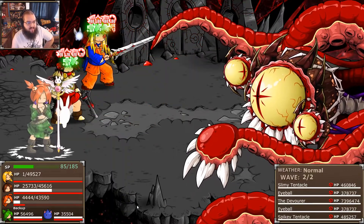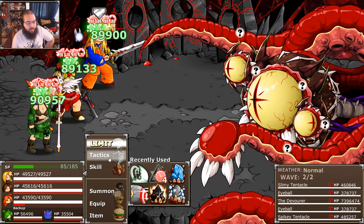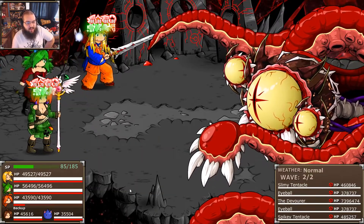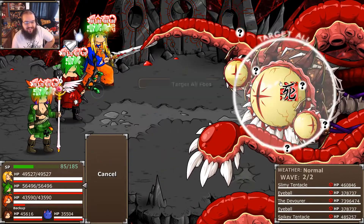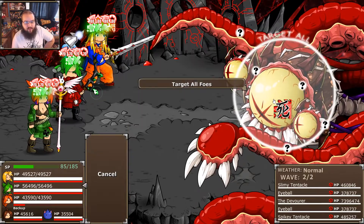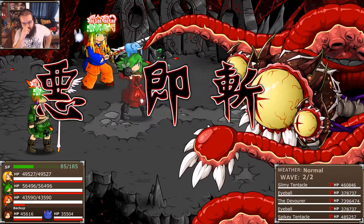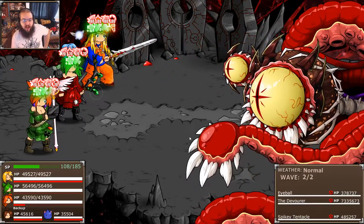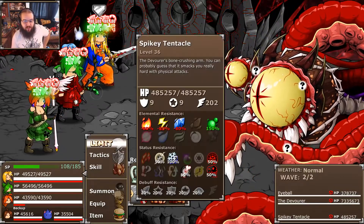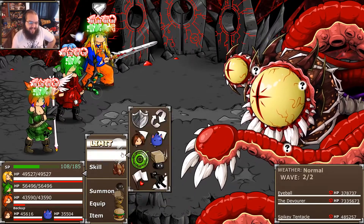I'll just have everyone heal. I'm going to do an Annihilate. I'll probably inflict the Devourer with a status effect or something. Let's block the tentacles. Or not — wow, I failed two of them? You're kidding me. Man, that's so bad — especially the fact that an eyeball got left alive. That's just bad news.